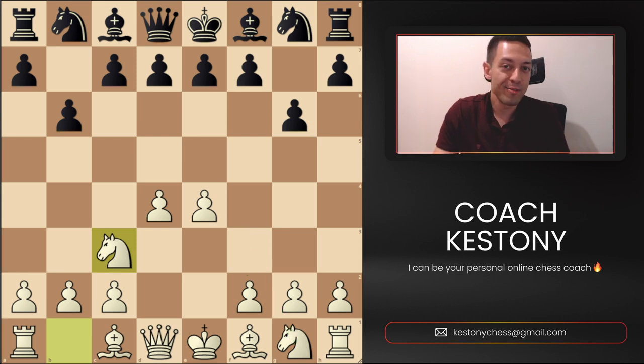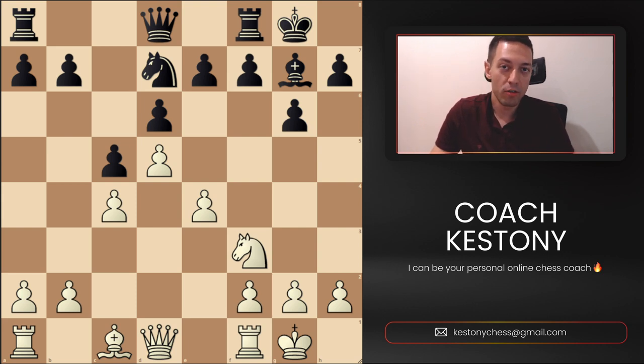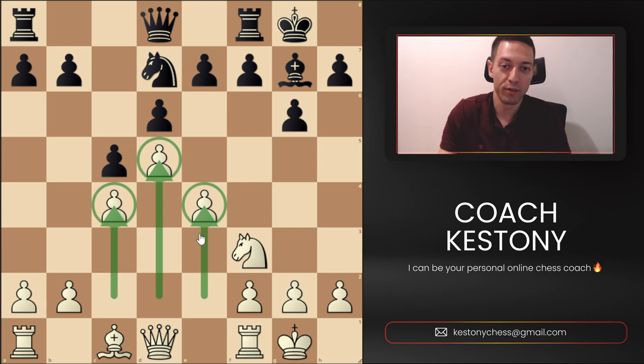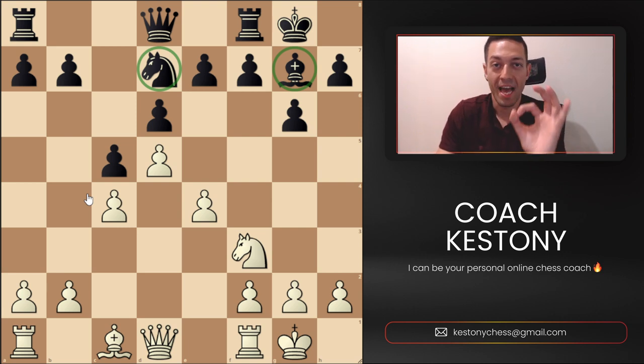Now let's take a look at a position that I like to show to my master's students and try to trick them. I would show them this and ask what they find better for white here — and as a rule of thumb, based on what we know about space, this is not advantageous. I want to draw a very distinct line between space and space advantage. Space advantage is when we're restricting at least a single minor piece or king of the opponent's, and space is simply when our pawns are more advanced than the opponent's. Right now white has space because our pawns are more advanced, but the knight on d7 is not restricted because it could go to f6 without paying any price and could go to e5 without any kind of damage to black's pawn structure. So neither of these pieces are restricted — they're very active — and white's advantage is non-existent. If you turn on the computer here it will say absolute zero.